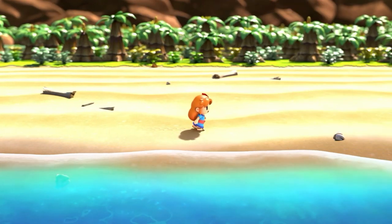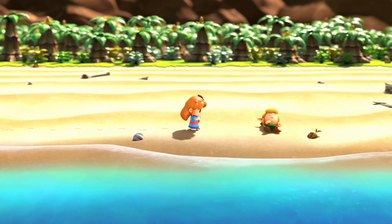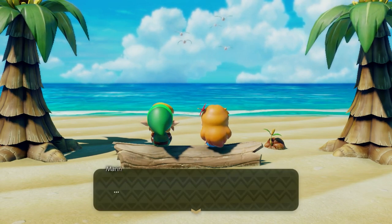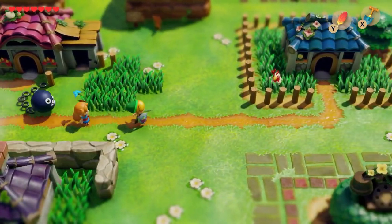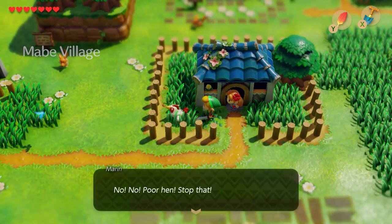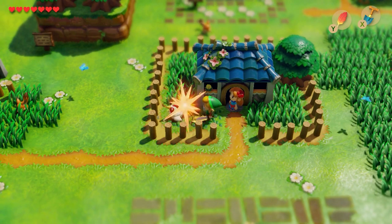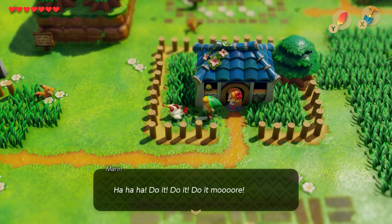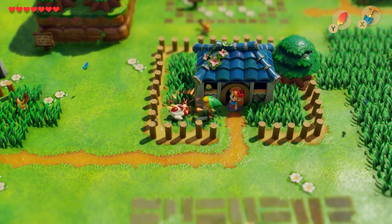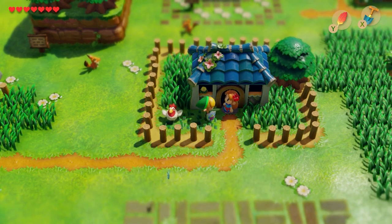By now most Zelda fans know who Marin is — the sweet singer who dreams of seeing the sights beyond the island in Link's Awakening. The villagers love her, the animals love her, Link may even have a crush on her. However, she may not be as kind-hearted as we believe. During the portion of the game where she follows Link around, it's still possible for him to attack a Cucco. As soon as he does, Marin shouts that he should stop hurting the poor thing. But if Link ignores her and keeps attacking, the bloodlust comes out — she gleefully laughs and insists he do it more before declaring she didn't mean it. So either she's secretly a sadist or really wants to see Link get his comeuppance from the Cuccos. Either way, it's fun to see another side of this island girl.